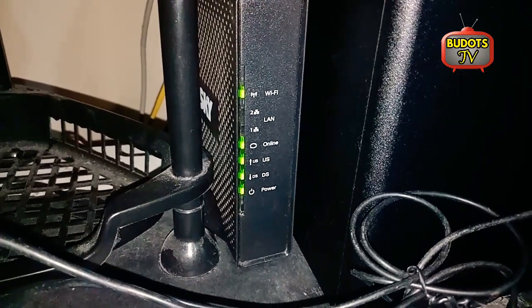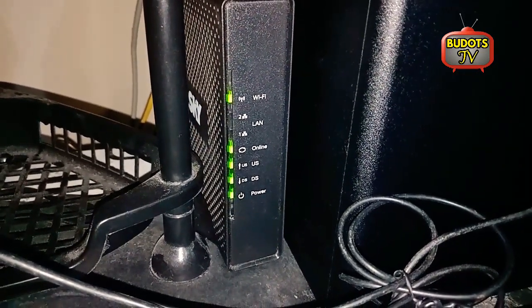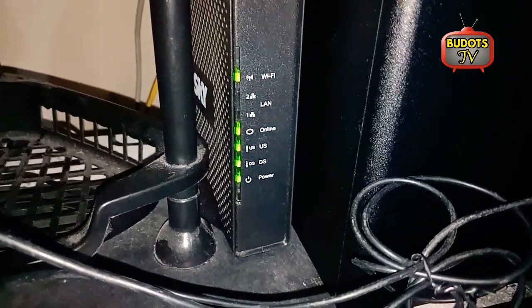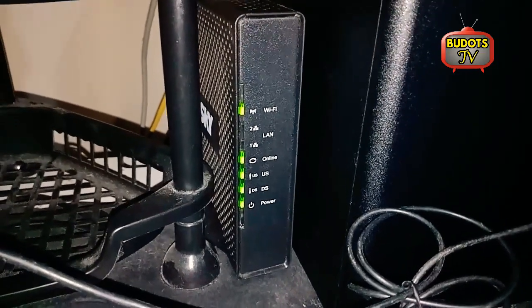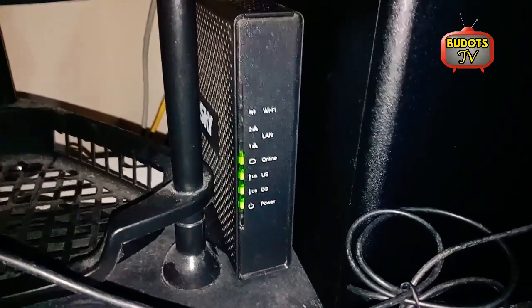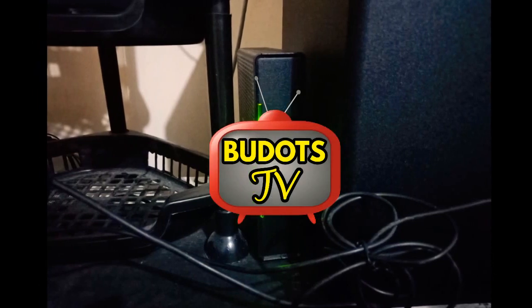If all the lights are blinking or flickering, you need to reboot the modem by unplugging the power cable and plugging it back in after 10 seconds. That's the only solution for this problem. Hope it helps! Don't forget to subscribe to stay updated. Thank you for watching.